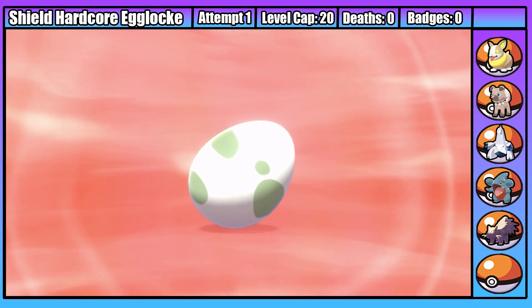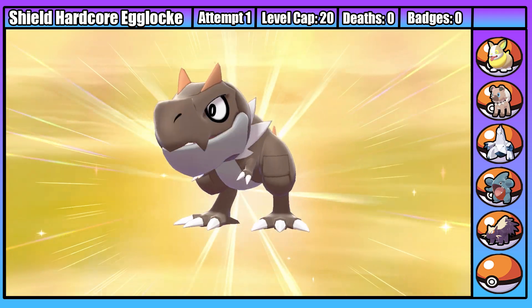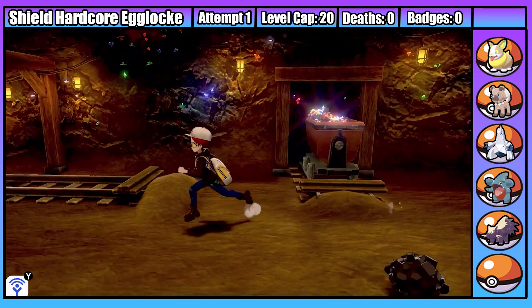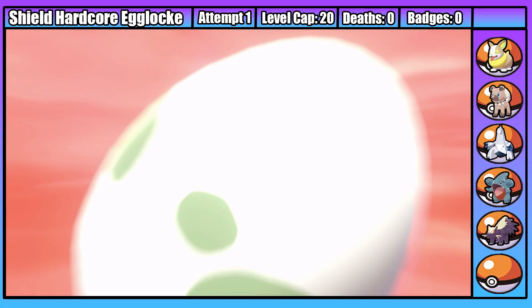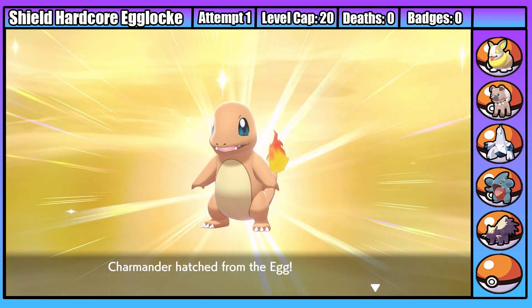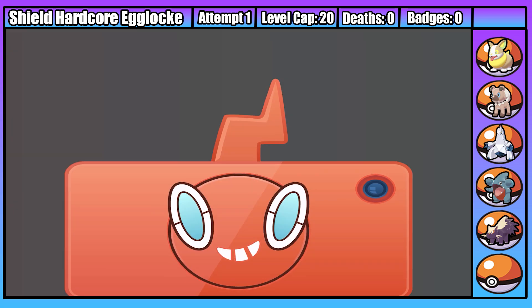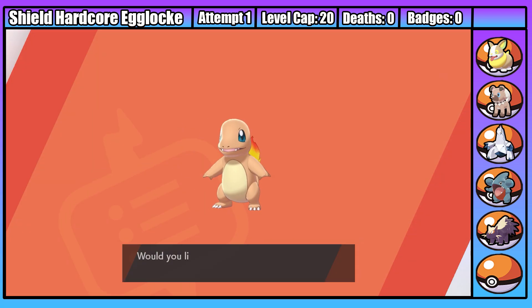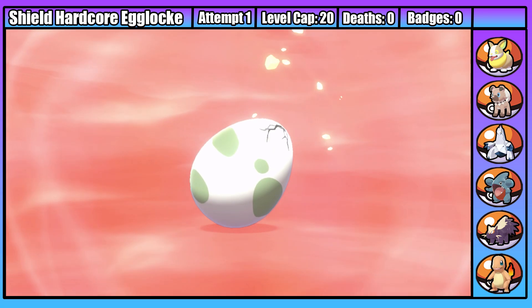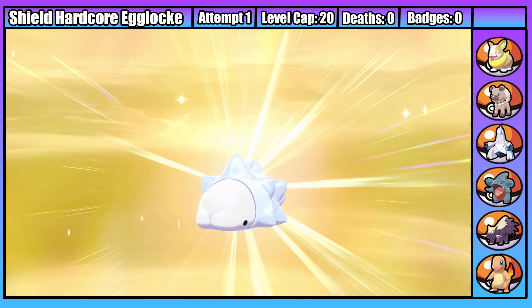Heading onto Route 3, we find a much less useful encounter: Wolf the Tyrunt. Tyrunt sucks, and luckily I get another encounter in Galar Mine 1 to immediately replace it - an adorable little Charmander. Now Charmander is Indy's favorite Pokemon, so if I let this thing go down, I will be murdered - the stakes for this run just got a lot more interesting. We then get one more encounter before making it outside Galar Mine: an adorable little Snom I named Michael.